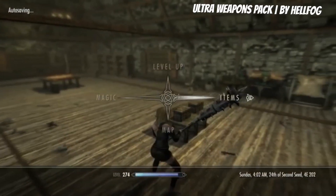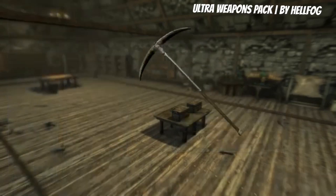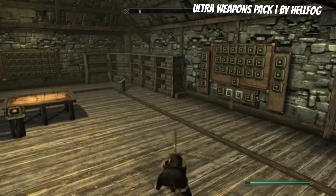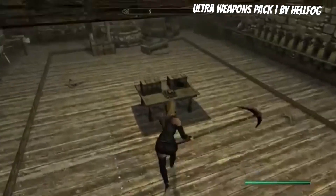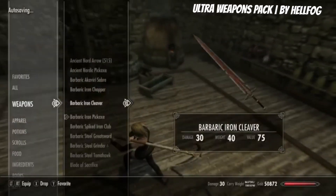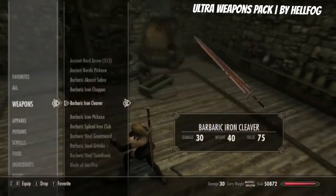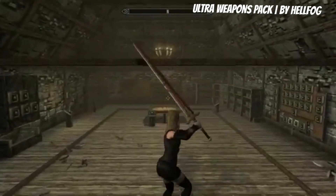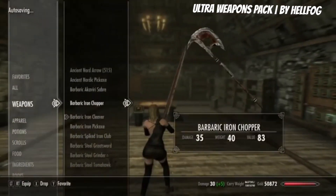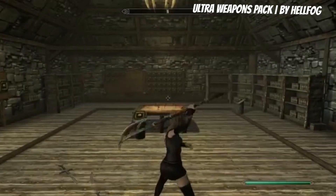There is a giant iron pickaxe. Minecraft doesn't have anything on this, really — or Terraria, or anything else that has a pickaxe. It doesn't even look like a cleaver, but it looks awesome. It's just big swords. They look like they're just gonna murder anything they touch. Well, that's a cool looking weapon. Seriously, this is gonna murder anything it touches.